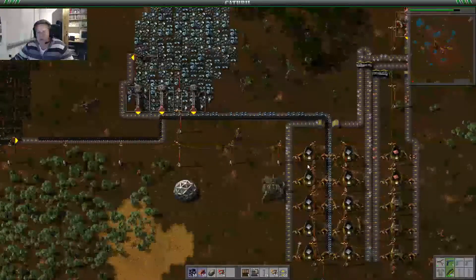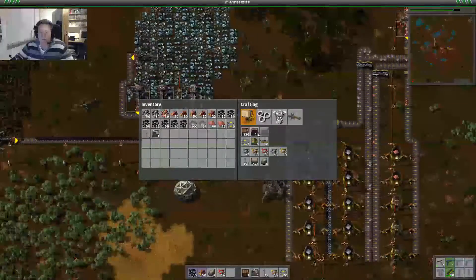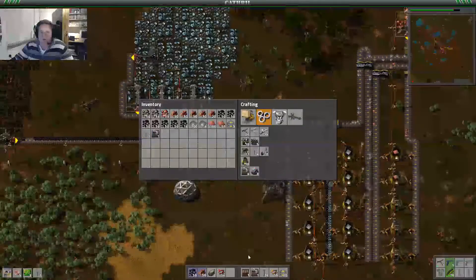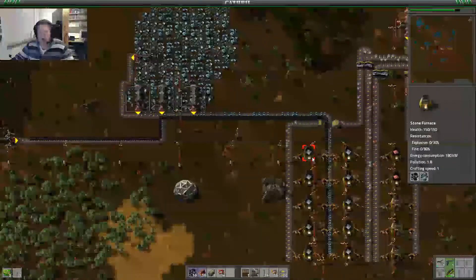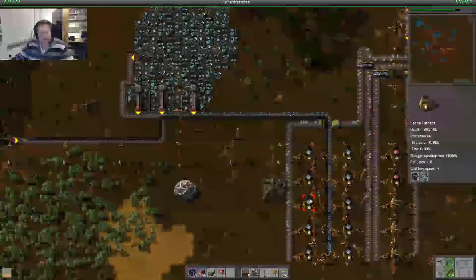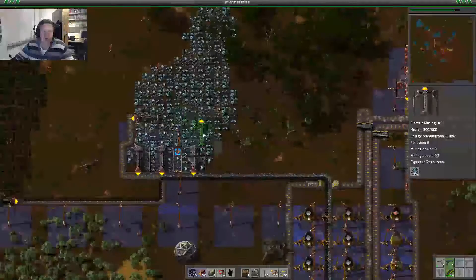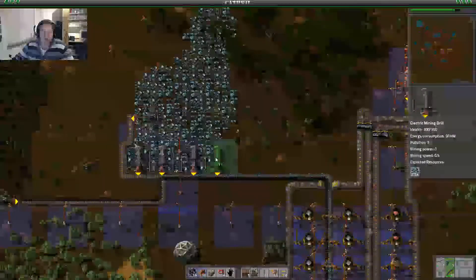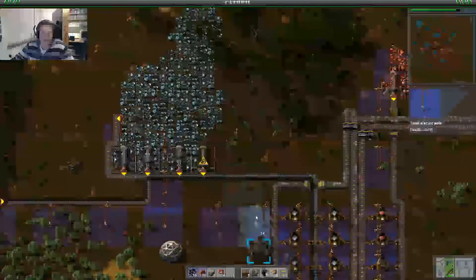And once we upgrade these to steel furnaces we need even ten electric mining drills, because one electric mining drill can produce enough ore for two stone furnaces or one regular furnace. So we're going to add it up there, I want to mine it really quickly.